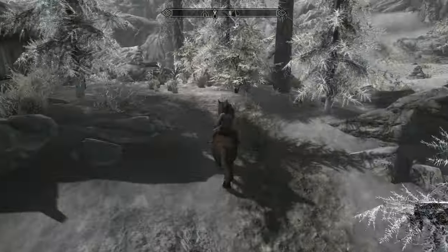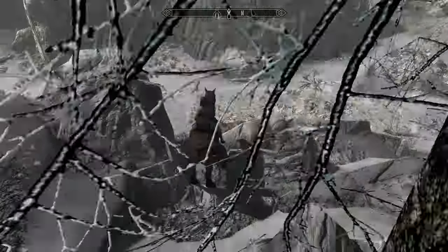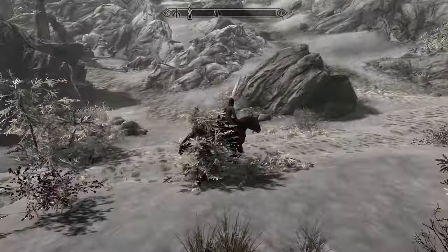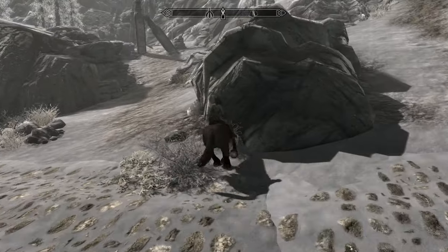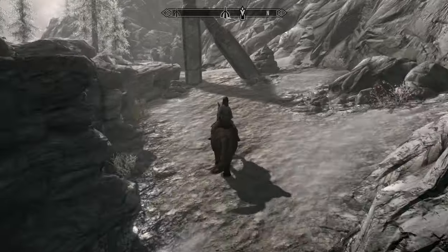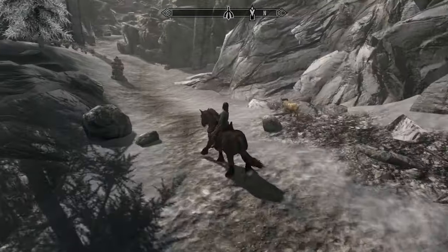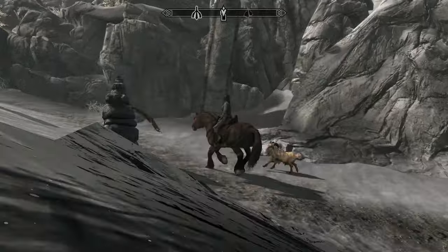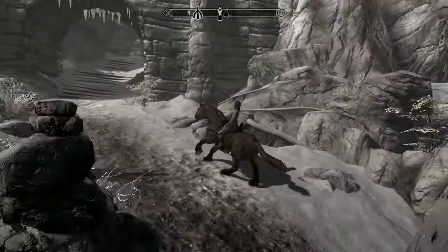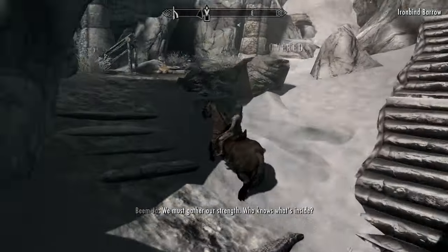We got the Shock Enchant from that pair of boots from our Archmage quarters — that's a zero weight pair of Enchanted Boots. That Shock Enchant, we needed that one. I think that's our last enchant for any of the resistances. What I've been doing is just getting, when I get the Double Enchant, I like putting Magic Resist and Elemental Resistances on my gear on top of the Destruction Reduction.